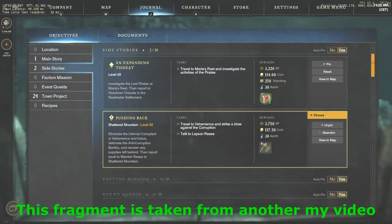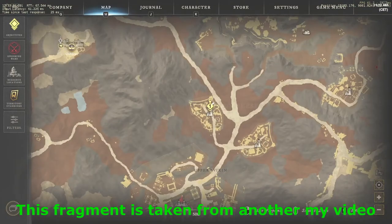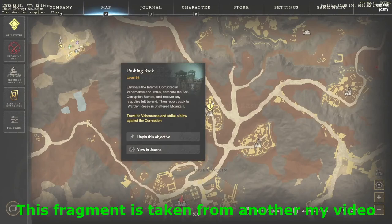In order to start it, find the NPC Lace and Reese in the western outpost of Shattered Mountain and take the quest called Pushing Back. He will ask you to fight the Corrupted in two fortresses nearby. Let's do it.